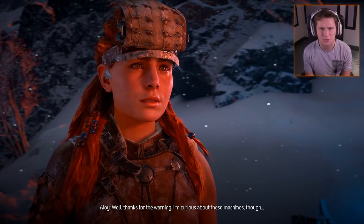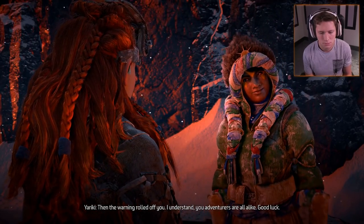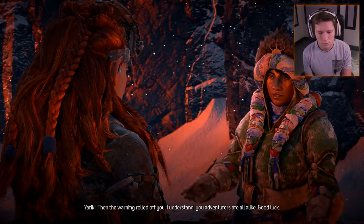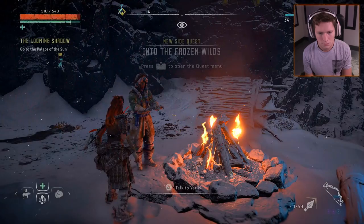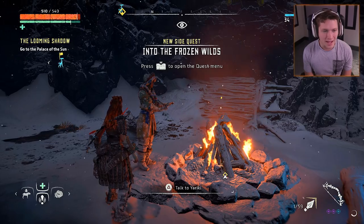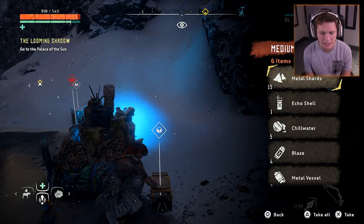Aloy thanks the traveler for the warning, noting she's curious about the machines. After parting, she comments that it sounds like a bigger deal than expected. Then Sylens's voice cuts in, warning Aloy that the Banuk have nothing to offer besides useless mysticism, and that the Eclipse won't stand idle while she wastes time playing in the snow. He tells her to return to her task.